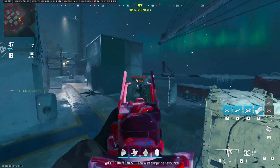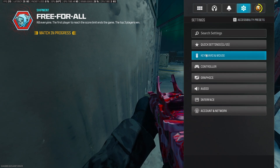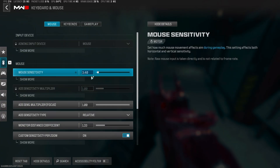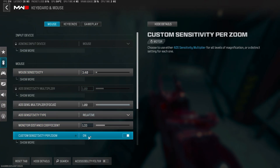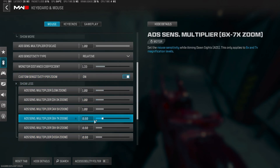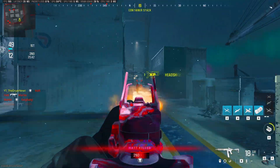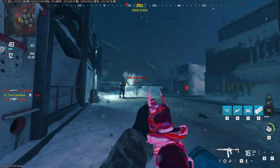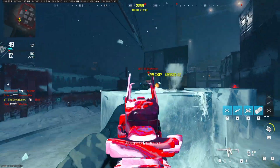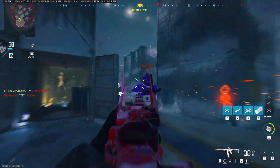What's going on everybody — I'm just warming up here for Warzone and these are my settings. I'm currently playing at 3.4 DPI, 1.33 monitor coefficient, and I'm on custom sensitivity. This is basically just for sniping because I didn't like how fast it was when using the CAR and scoping in.